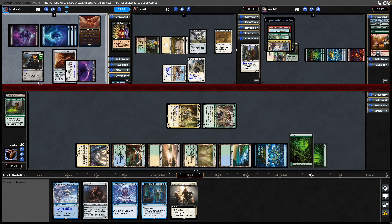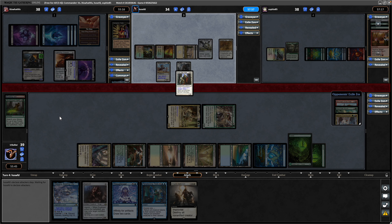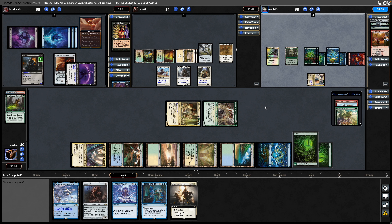The Commander coming down here - Shadowheart Dark Justiciar. That gets the Lightning Greaves thrown onto it. The Nazgul deciding to hold back. Darion King of Kjeldor coming into play - seeing two Commanders in a row, and there we go, four Commanders in a row.